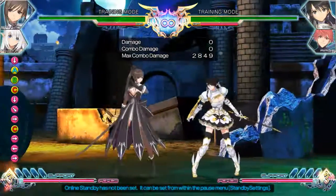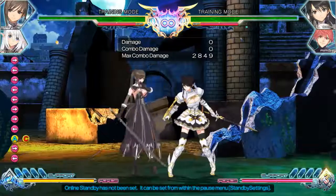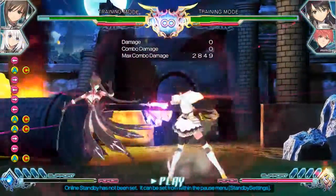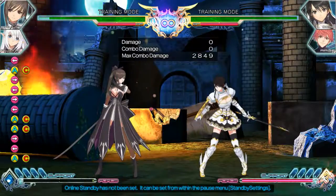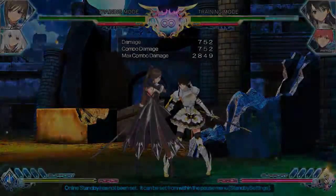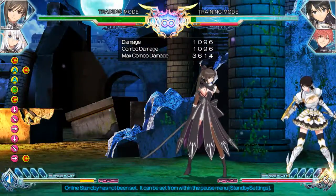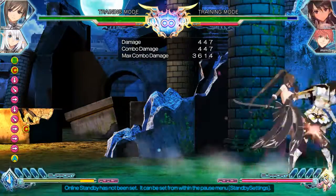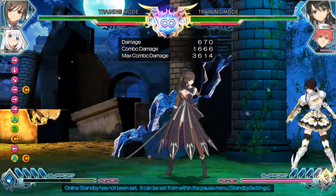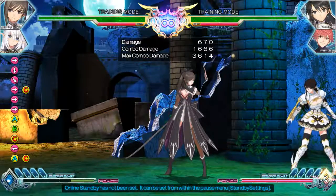The last meter is Force — this is your standard super meter, but it has other functions as well. If you press 4 AC, you get a back dash, and you can do this while in block stun but not hit stun. If you press A and C at neutral or 6 AC, it gives you a charge — that effectively counts as your rapid cancel. So you can extend combos with it, extend pressure, or even command back-dash out of it if you think something's going to go bad. It's pretty functional and versatile.